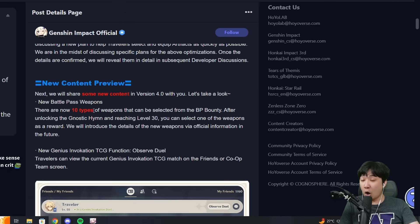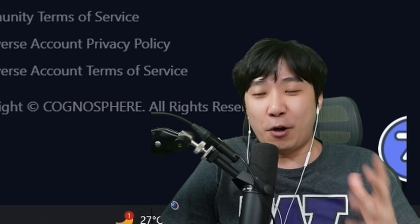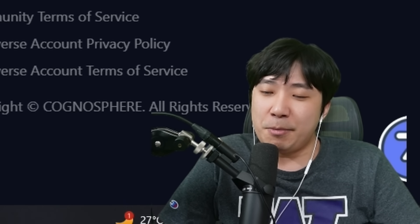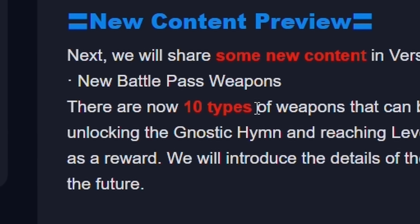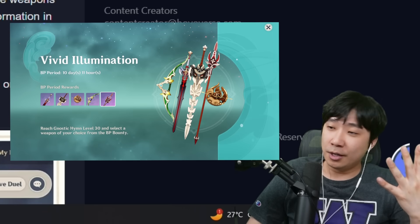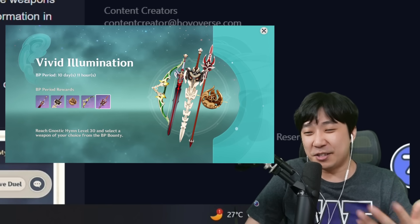New battle pass weapon. I was so close to getting R5 of all the weapons, and I was thinking maybe it is time for them to make a new weapon. So now we're going to get 10 types total. We had 5 in the beginning, so I guess they're adding 5 more — that's why they're saying 10 types.